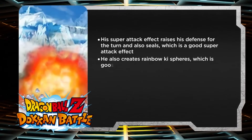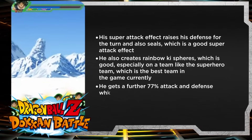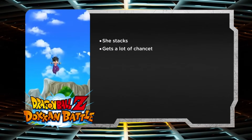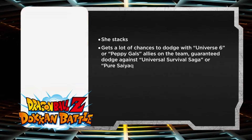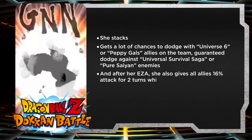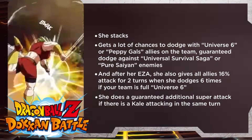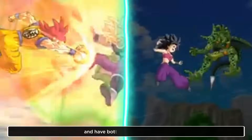He also creates rainbow ki spheres, which is good especially on the superhero team, which is the best team in the game currently. He gets a further 77% attack and defense when collecting two or more rainbow ki spheres, and he has a great link set with both Over in a Flash and Prepared for Battle. TEK Caulifla stacks and gets a lot of chances to dodge with Universe 6 or Peppy Gal allies on the team, and has guaranteed dodge against Universal Survival Saga or pure Saiyan enemies. After her EZA, she also gives all allies 16% attack for two turns when she dodges six times if your team is full Universe 6, and does a guaranteed additional super attack if there is a Gale attacking in the same turn. Overall these are two really good defensive units who have both aged very gracefully.